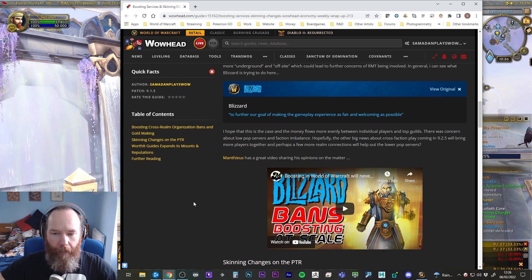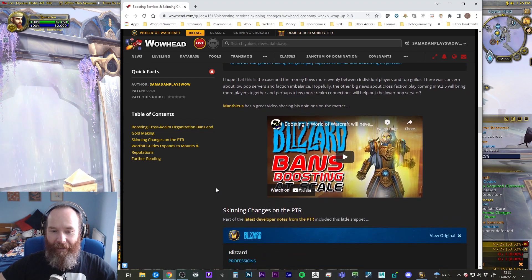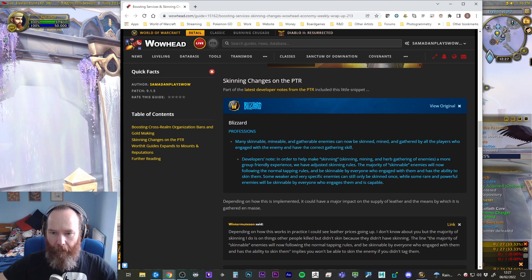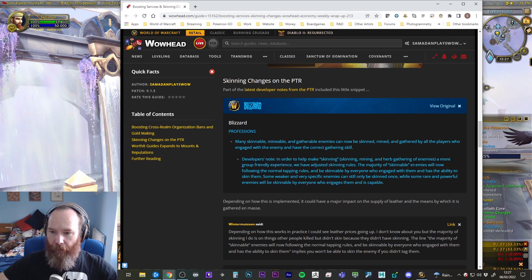Another thing that crept into the PTR notes — something a lot of people wouldn't have noticed, but gold makers definitely did — is the skinning changes. According to the developer notes, many skinnable, mineable, and gatherable enemies can now be skinned, mined, and gathered by all players who engage with the enemy and have the correct gathering skill. This is to make skinning — and that includes mining and herb gathering from enemies — a more group-friendly experience. Majority of skinning enemies will now follow the normal tapping rules and be skinnable by everyone who engages with them. Some weak and very specific enemies will still only be skinned once.